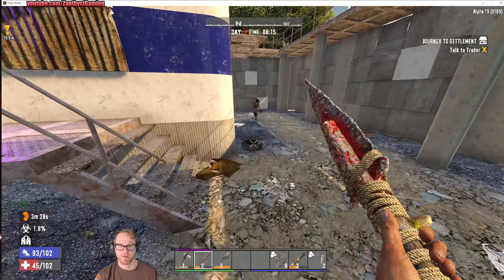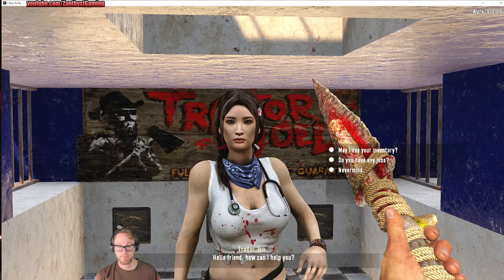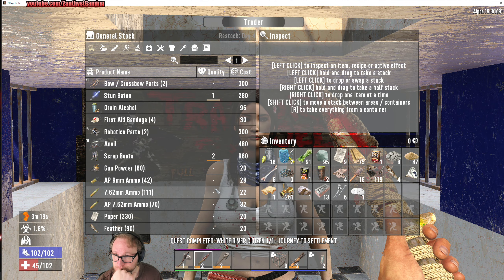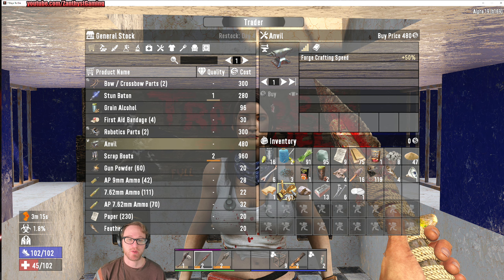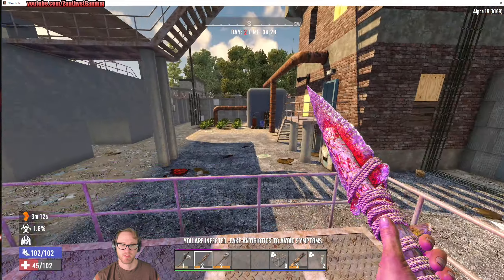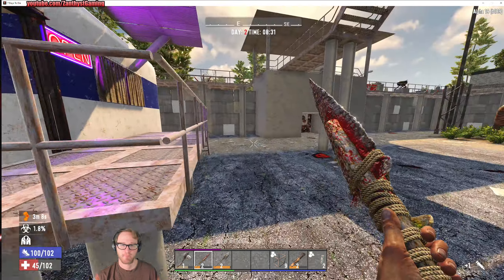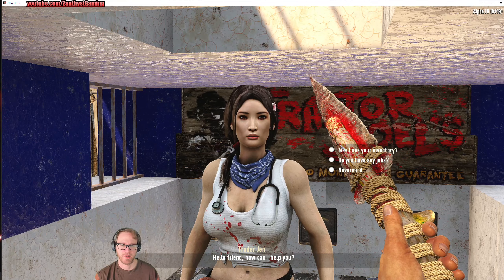Alright, let's go talk to the trader to turn in the quest and maybe see if we can get another quest. Oh, it's Trader Jen. Nice. She's got a recipe for the anvil — oh no, it's an actual anvil. Before we sell to her, let's just see if there's any sugar butts. There isn't. I suppose it wouldn't have mattered anyway because I don't have the dukes to buy it.